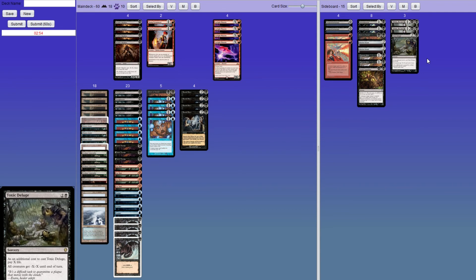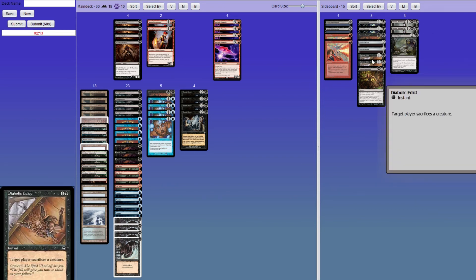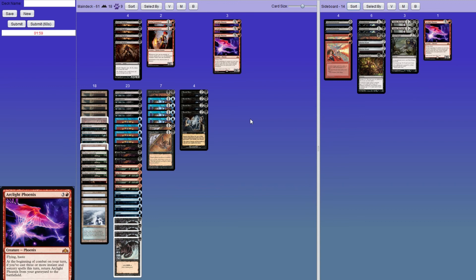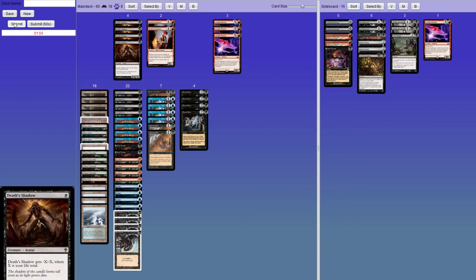They played a Verdant Catacombs and then conceded. That makes me think they were trying to intentionally mislead us — they could have just conceded but they played the fetch land. So I'm guessing it's either Turbo Depths or some sort of Shadow deck. If that's the case I think either way we want to bring in the Diabolic Edict, take out one Phoenix, and take out Cabal Therapy since we have no idea what they're on.